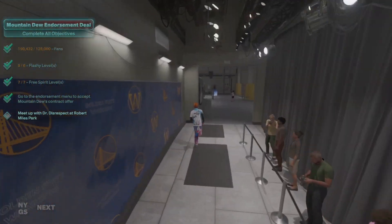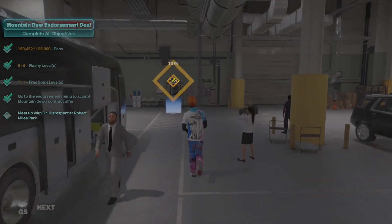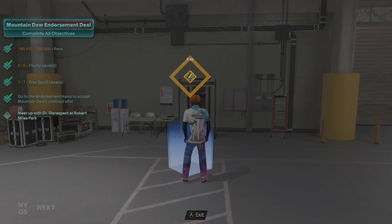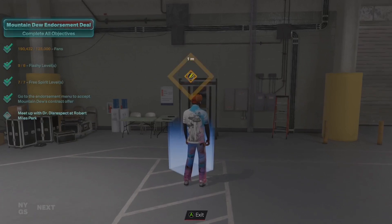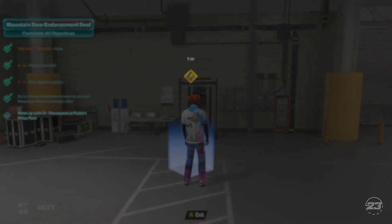If you put on the other outfit you'll get flashy levels. Flashy levels are way easier to get than free spirit levels — if you just go about your business you'll probably already have like four or five. I had nine and didn't even try. Once you've gotten both your free spirit levels, it'll pop up saying go to the endorsements menu to accept Mountain Dew's offer.